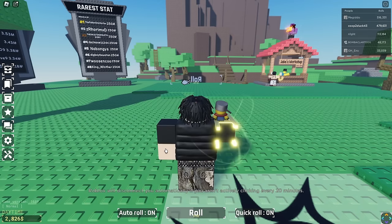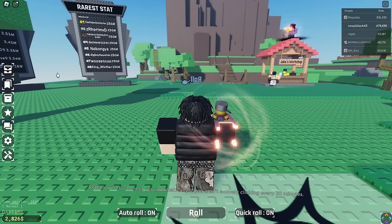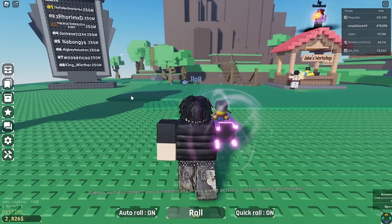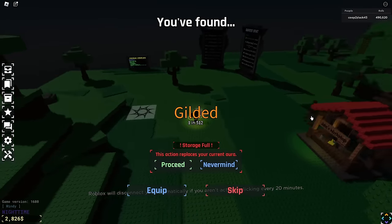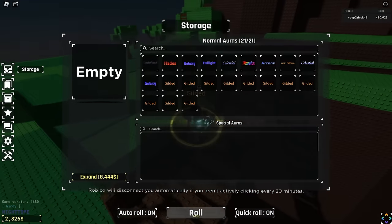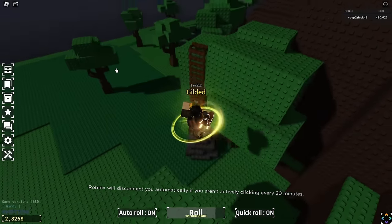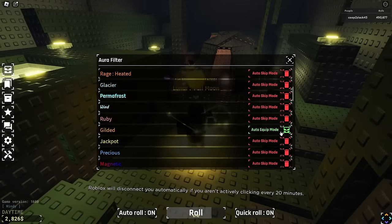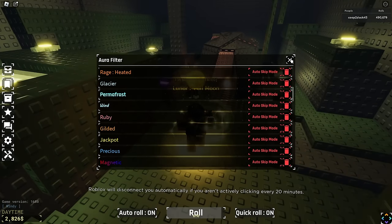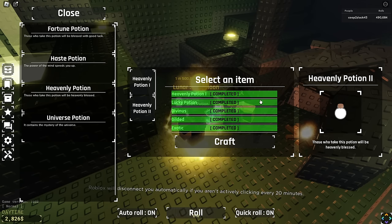Trying to get a few more Luck Potions before we get all of them — we need 50 of them. We can only hold 11 of them, which is fine, because I can probably AFK for like 20 minutes and not have my inventory full. So we've been AFKing for a little bit. I haven't really been going for Potions, but we have a lot of Gilded — I think 40 of them. We should have more than enough to get ourselves our Heavenly 2 Potion. We no longer need the Gilded, so we can Auto Skip it now. Let's go over to the Cauldron right here.